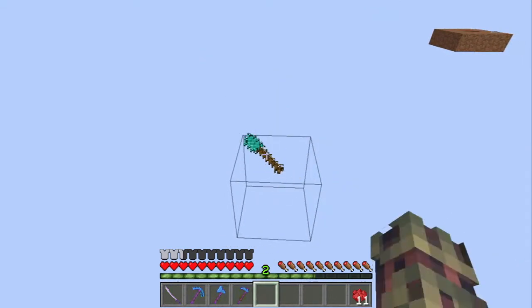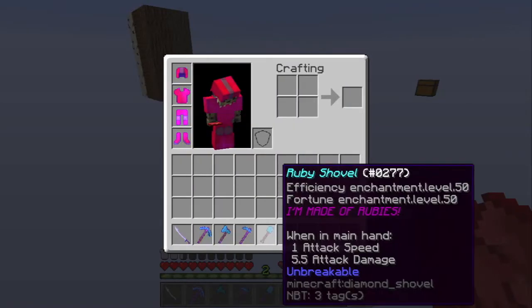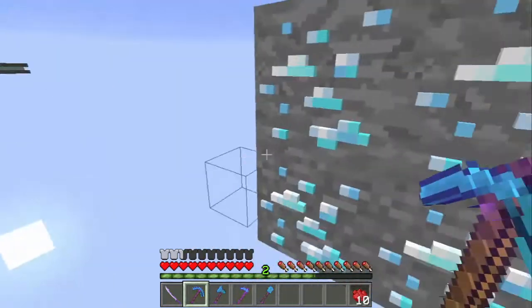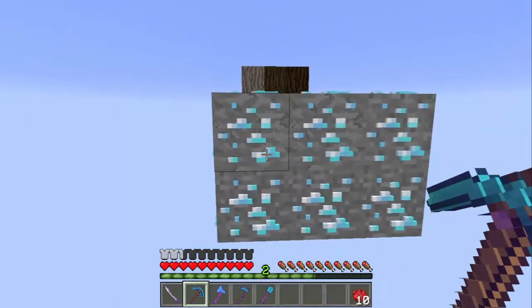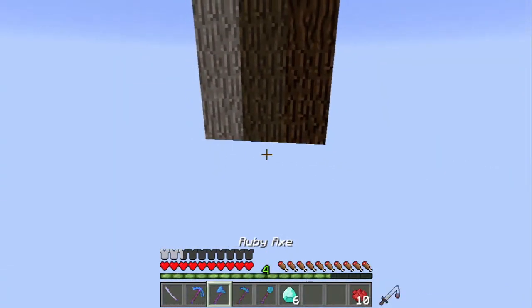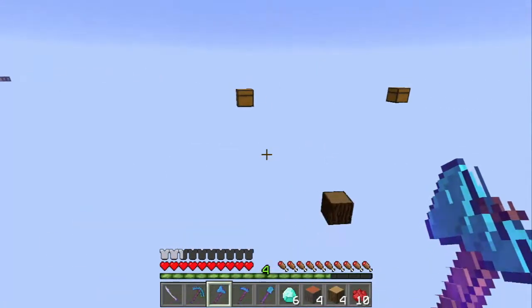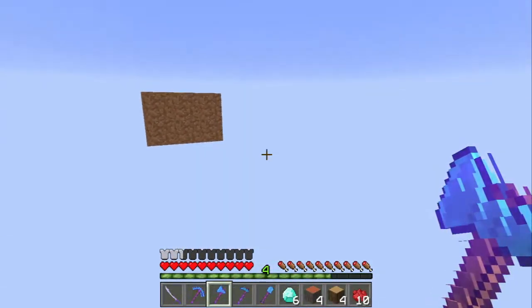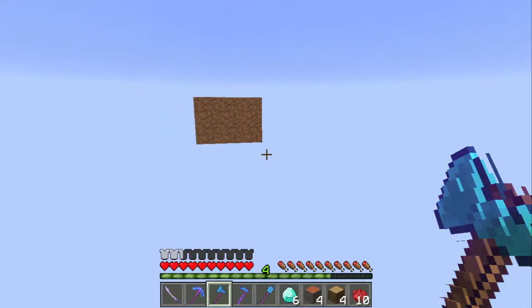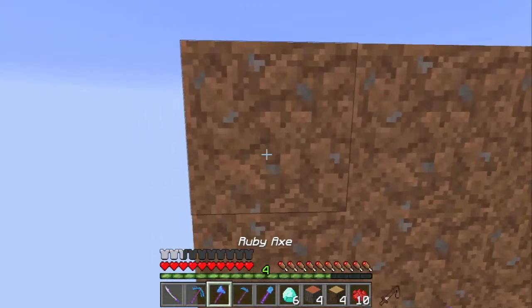There's every single tool and weapon except a bow, and the Ruby Armor. To test this out, we'll start with the obstacle course. The pickaxe mines really quick, the axe mines really quick, and any tree you break — even with your hand — will automatically get broken as if it had gravity.